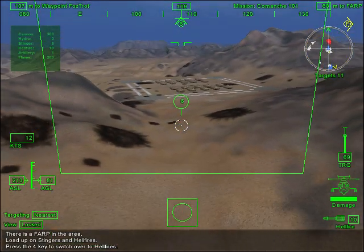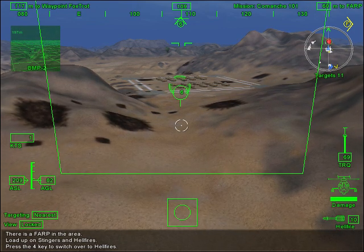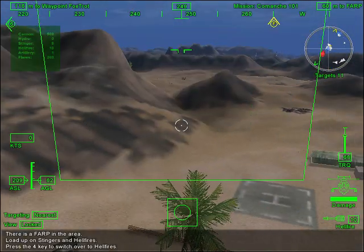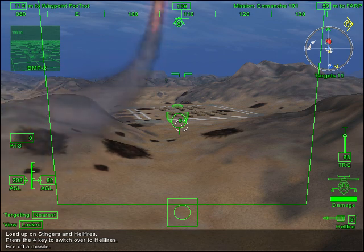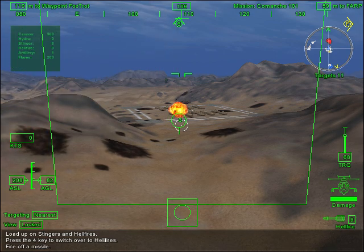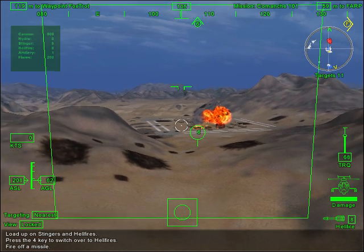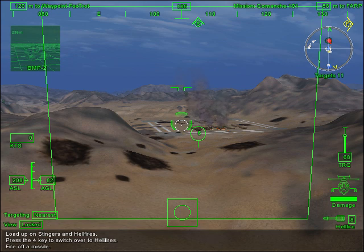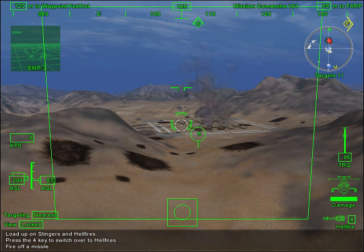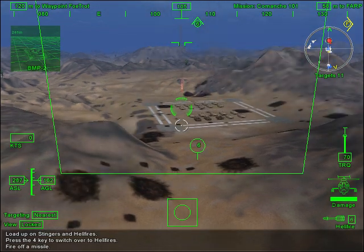Hellfires are laser-guided missiles designed to drop straight down onto a target. They are used to take out hardened bunkers and heavy armor. They aren't cheap, so don't waste them. See the vehicles in front of your location? Target one and pull the trigger. If you switch targets while the missile is in the air, it will try to course-correct and hit the new target. Using this technique with multiple hellfires is called Ripple Fire. To Ripple Fire, you will lock a target and launch two or more hellfires about two seconds apart. Right after the first missile hits, press the cycle target to lock the next vehicle. The second missile, which is already in the air, will attempt to hit the new target. Repeat this technique to hit multiple targets as quickly as possible.